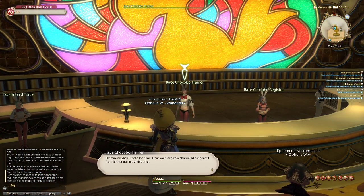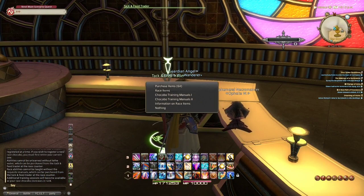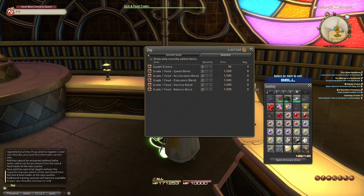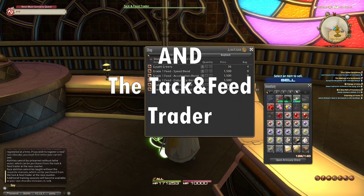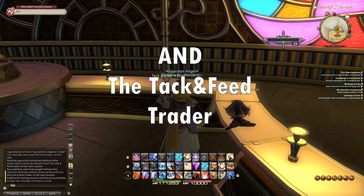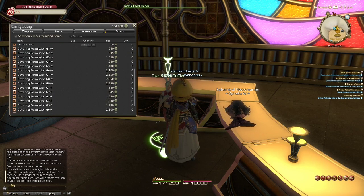The feeding sessions can be initiated in the chocobo square. During these, you will be able to feed your chocobo grade 1, 2 or 3 feed for the various stats, with grade 1 feed increasing the max stat by 1% of its max stat cap, grade 2 by 2%, and grade 3 by 3%. Initially, only grade 1 and 3 feeds will be made available to you, with grade 1 feed being craftable by culinarians or purchasable from the feather trader in the central shroud for 1,500 gil each. Grade 3 feeds are purchasable from the attack and feed trader in the chocobo square for 1,345 MGP each.